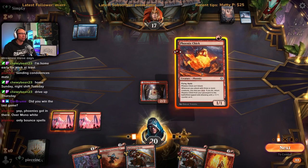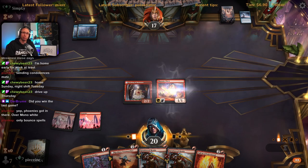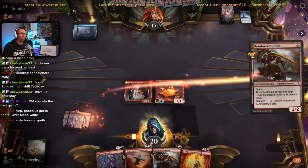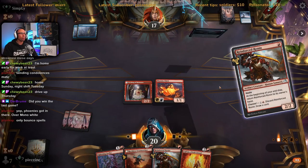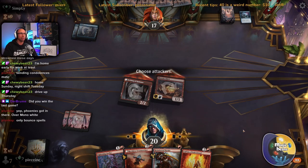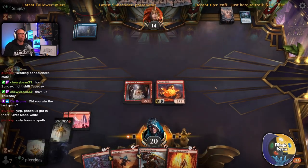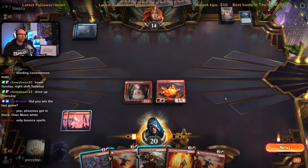I'll play the Phoenix Chick first because I want it to stick around for a bit. But that was the very first time I've returned a Phoenix Chick from the graveyard — so this one will likely get countered. That's fine, they know about it in my hand already. Syncopate — okay, glad I played it that way because I don't want my Phoenix Chick getting Syncopated. We are rough on the land tonight.